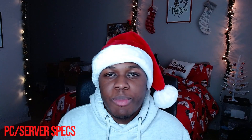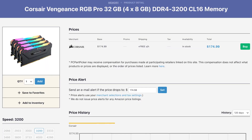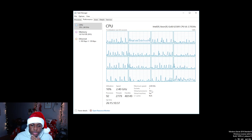The first thing we're going to talk about is my computer and server specs. On my local PC the processor is an Intel i7-8700K and I have four 8-gigabyte RAM sticks. On my server I have a 16×16 machine with 16 virtual processors. Keep in mind a lot of my resources go toward recording, streaming, and my audio program running in the background, so my setup would perform even better if I wasn't doing all that during a drop.